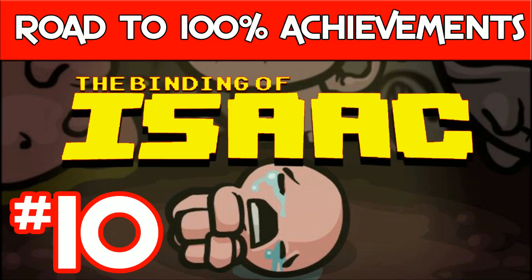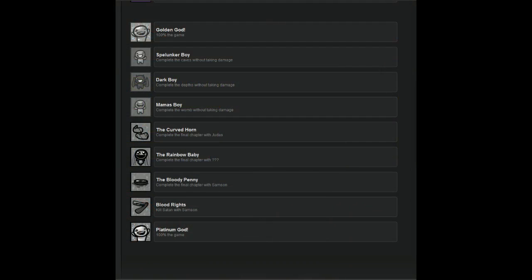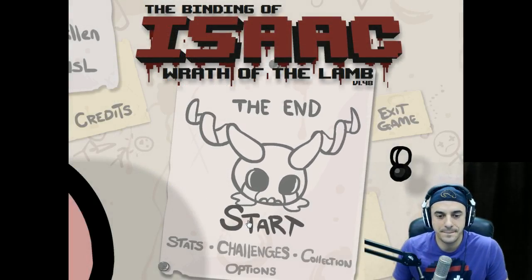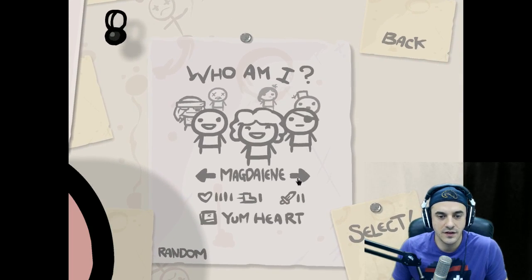Welcome to the 10th episode of Dandy Giesek Plays Binding of Isaac on the road to 100% achievements. Last left off in episode 9 — I'm guessing we had some sort of epic fail. In this run, we're going to do a Samson run and try to either do blood rates to get to Satan, or take on the final chapter and unlock the bloody penny. Either way, we're going to give it the old Samson try, which is the old college try.